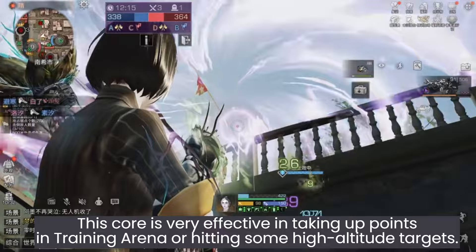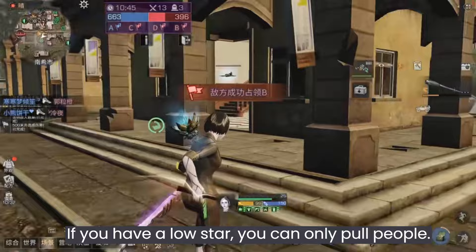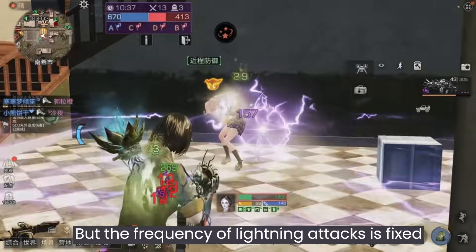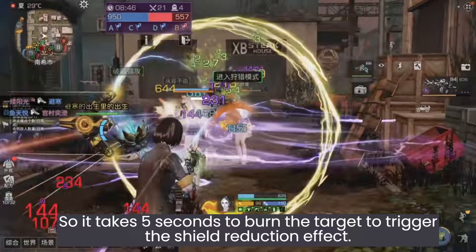This core is very effective for taking up points in Training Arena or hitting some high-altitude targets. If you have a low star count, you can only pull people, but at higher stars it can be used for some control. There is also a Noble Shield recovery reduction, but the frequency of lightning attacks is fixed.